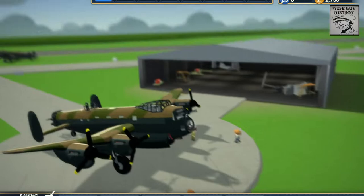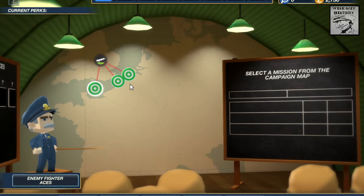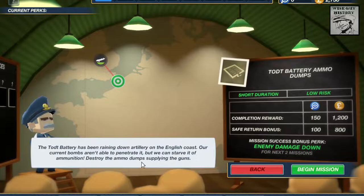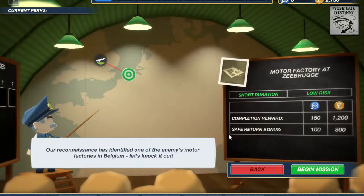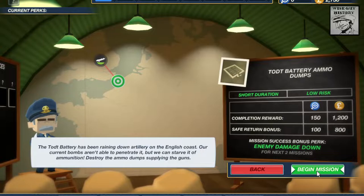If you click on briefing you go straight to the mission selection and you get to choose from various missions. I can do a search and rescue mission, a battery ammo dump — destroy the ammo dumps, so it's a bombing mission — or a reconnaissance mission where you take photographs of a factory. I think I'd like to jump straight into a bombing mission. This is my completion reward; it's short duration, low risk. We'll see how I go with this.